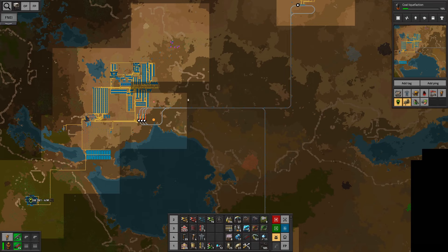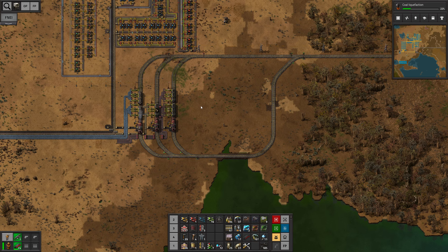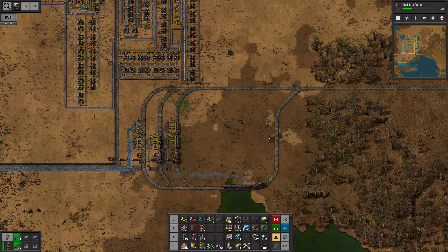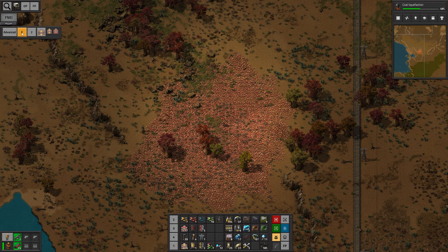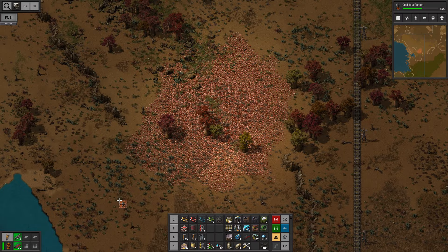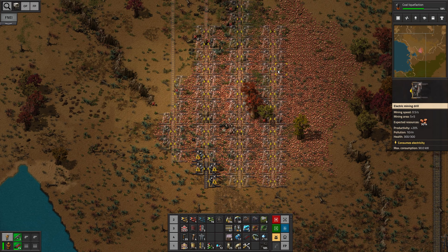The next thing I want to do is tap into this copper ore deposit. We can set up a train station right here. Compared to what I've been used to so far, this is actually a huge deposit. With the current setup we probably want two output lines and put that to the north so we have enough space. Outpost planner — let's do this. This is gonna be a lot of work, but my robots are fortunately doing everything for me now.